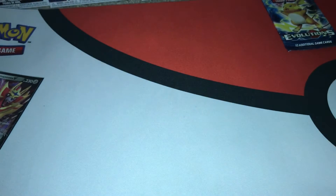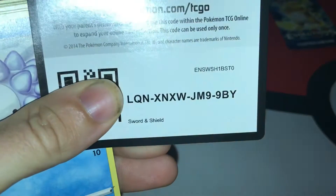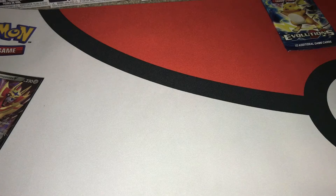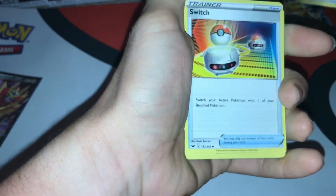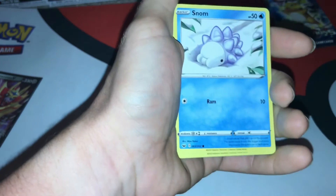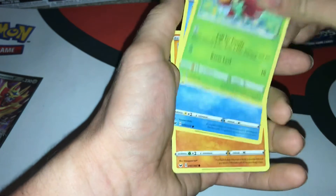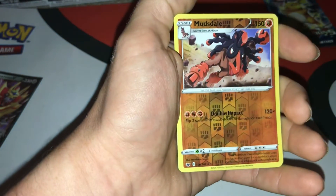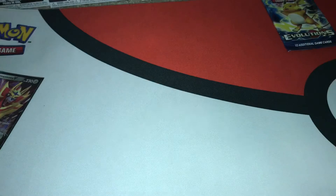Sword and Shield. Let's see, imagine if we pull the Snorlax that I was looking for during my shorts. Code card for you guys. Fighting energy, Crushing Hammer, Switch, Ferrothorn, Snom, Mawile, Grasifur, Goldeen, Diglett. That is a reverse rare Mudsail and a Cinderace Holo Rare - very nice!